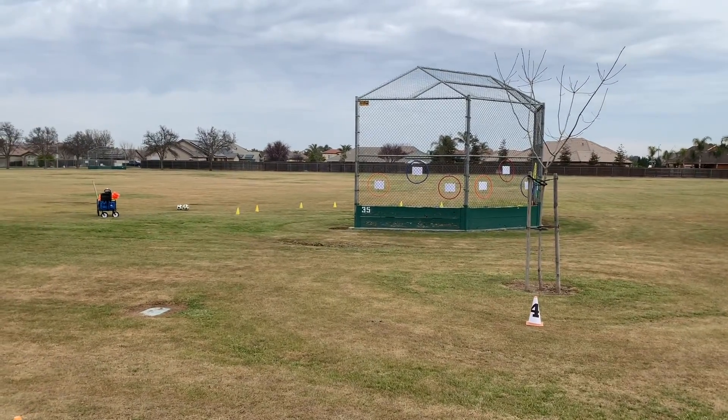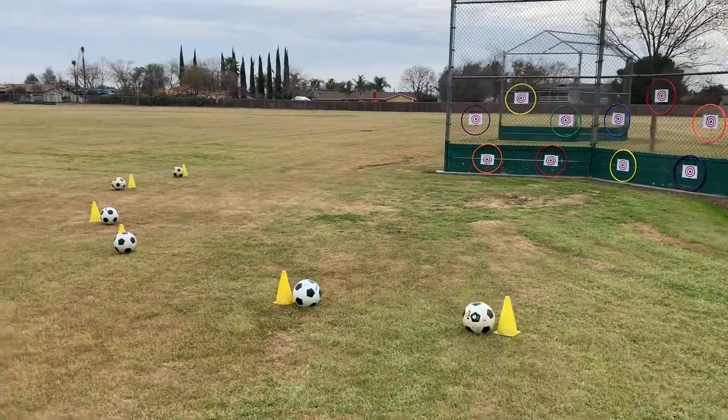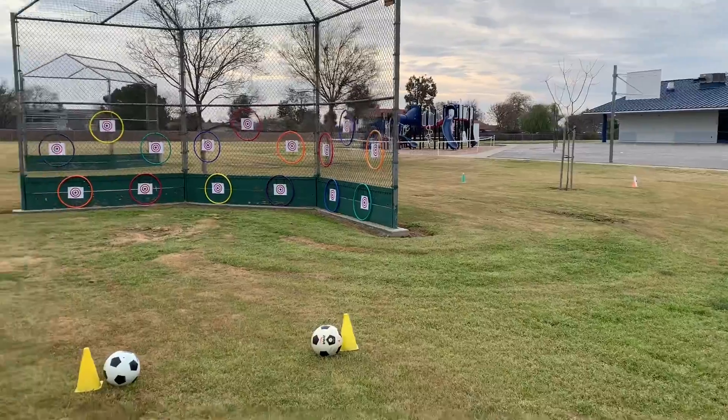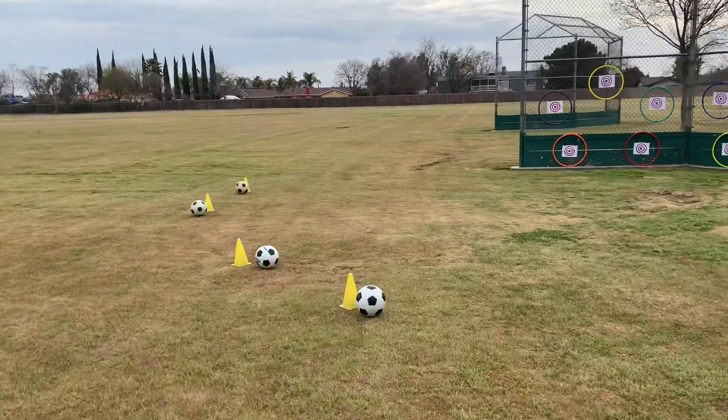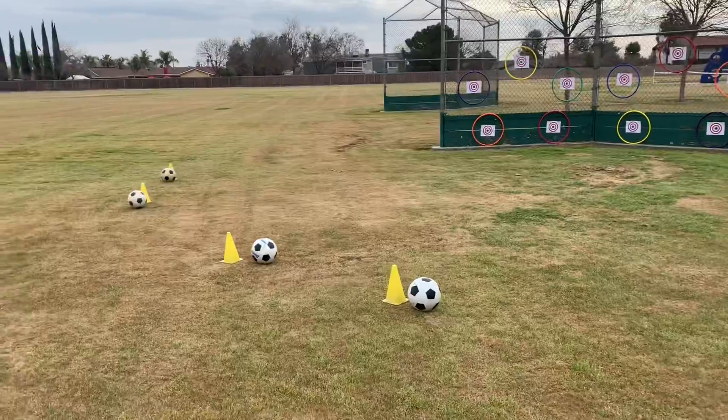When you come back to this station, once the yard duty or whoever's running the station calls you from the green cone, you will come over here and get into six even lines. There will be a soccer ball sitting next to each of the cones.